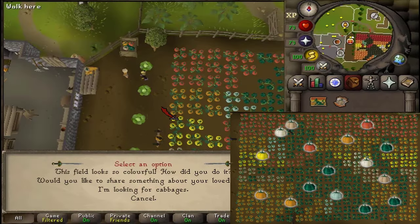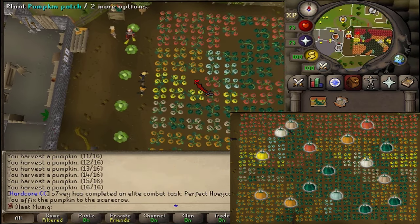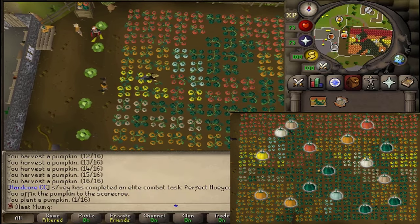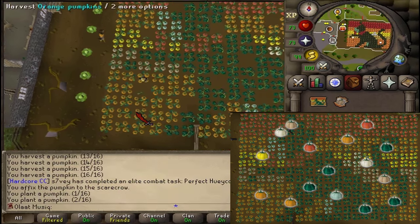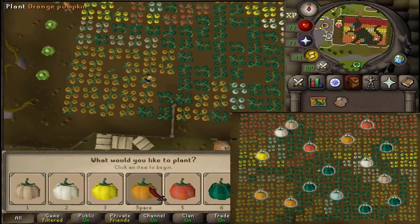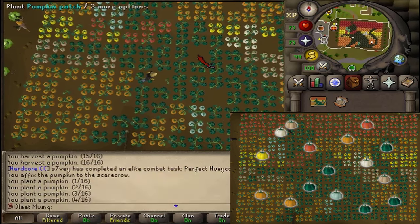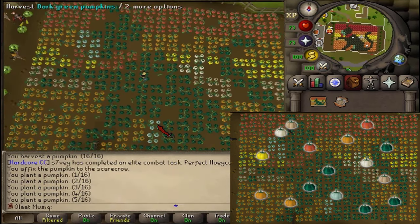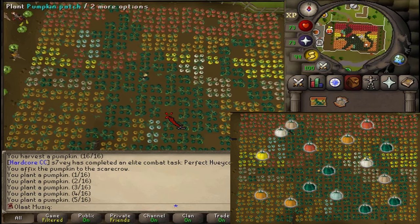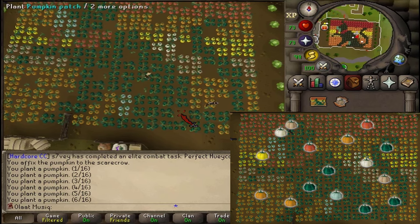Once the cutscene is over, return a little bit south-east to the 2x3 yellow patch and add a yellow one. Then go south in the patch of orange and place orange — the next one is also orange. In a big patch of green, plant dark green. Just a bit north-east is also dark green. Then south, next to the powder grey pumpkins, plant a powder grey pumpkin seed. Continue south-east — the next is also dark green.